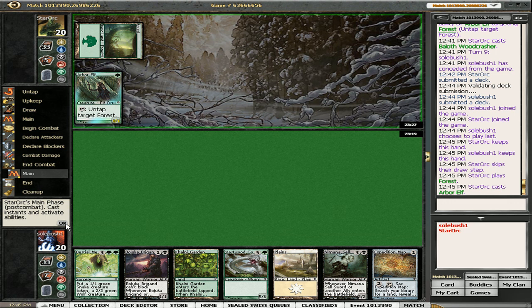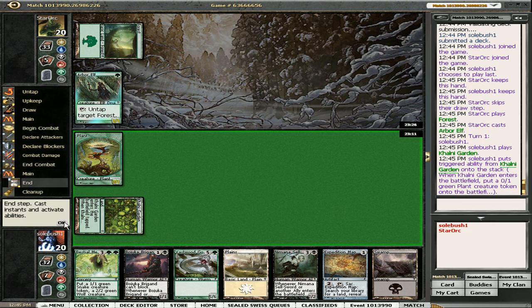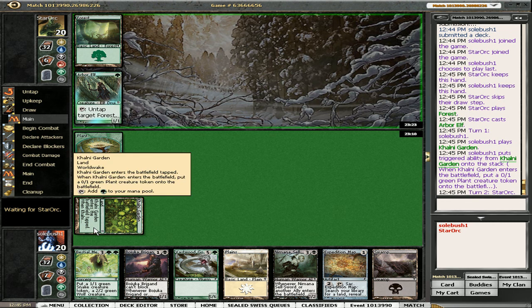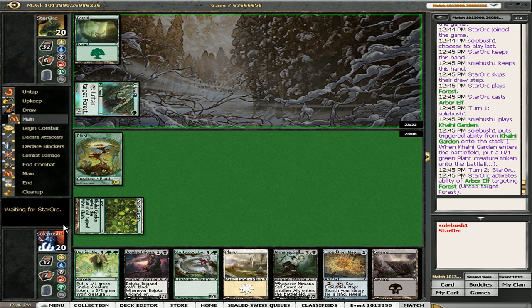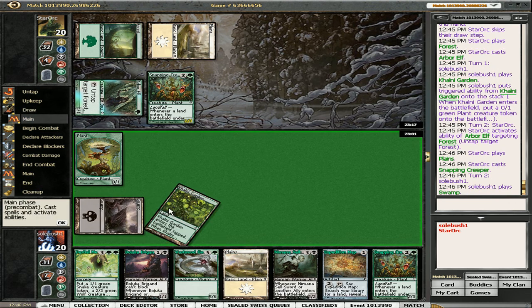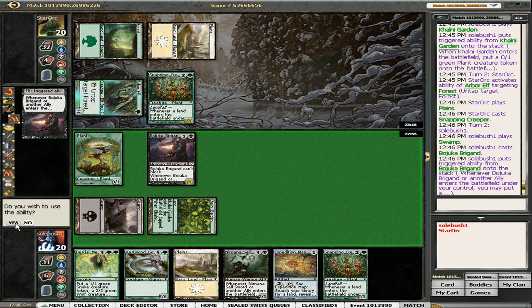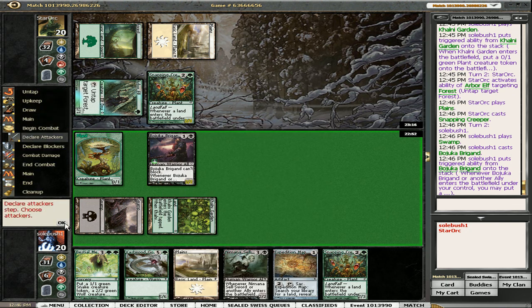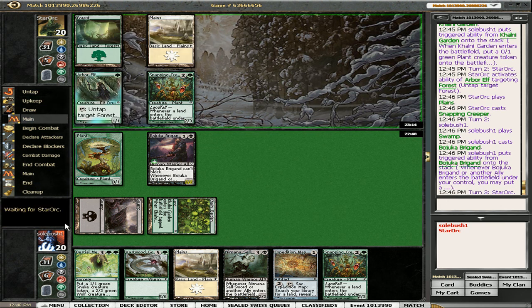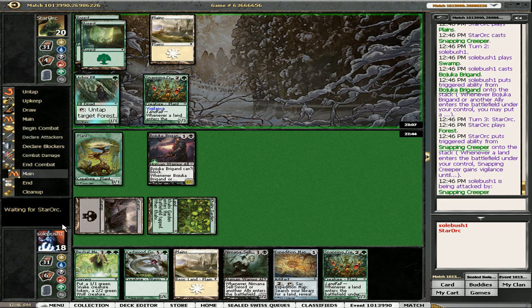So turn 2 Baloth would be terrible news — there's my black mana. I've got 2 allies and I've got a Bestial Menace. I would like to get some blue mana with my Expedition Map, but if I don't draw green, Menace maybe is better. I will see your Creeper and raise him a Sellsword. He has bigger creatures, so I think I'll save my chump blocker for now — lose 2 now but maybe save much more than that later.